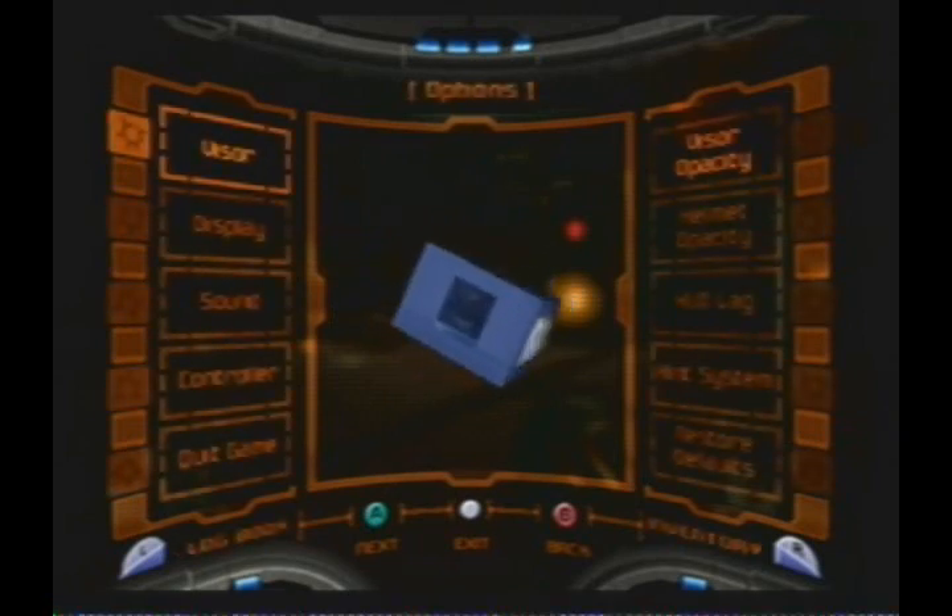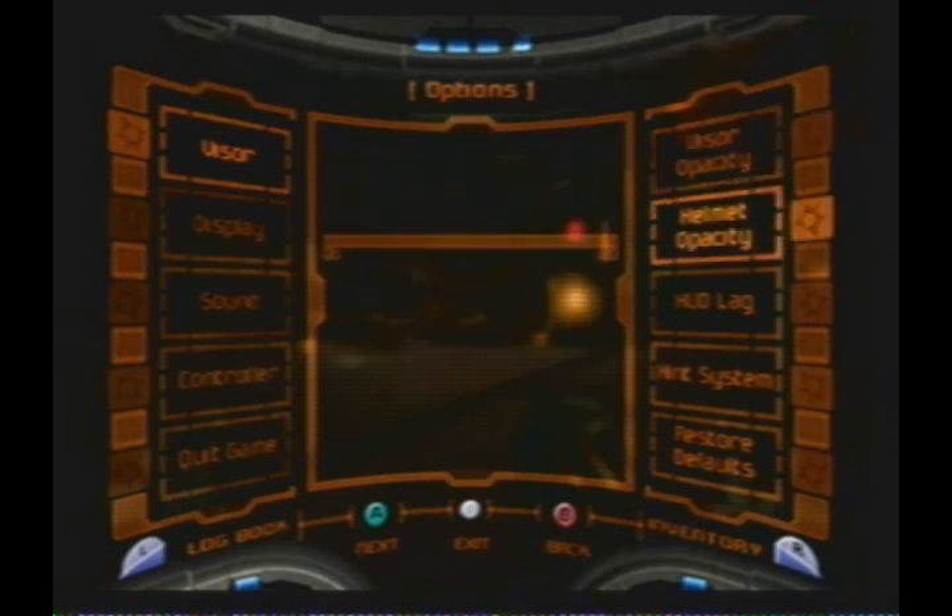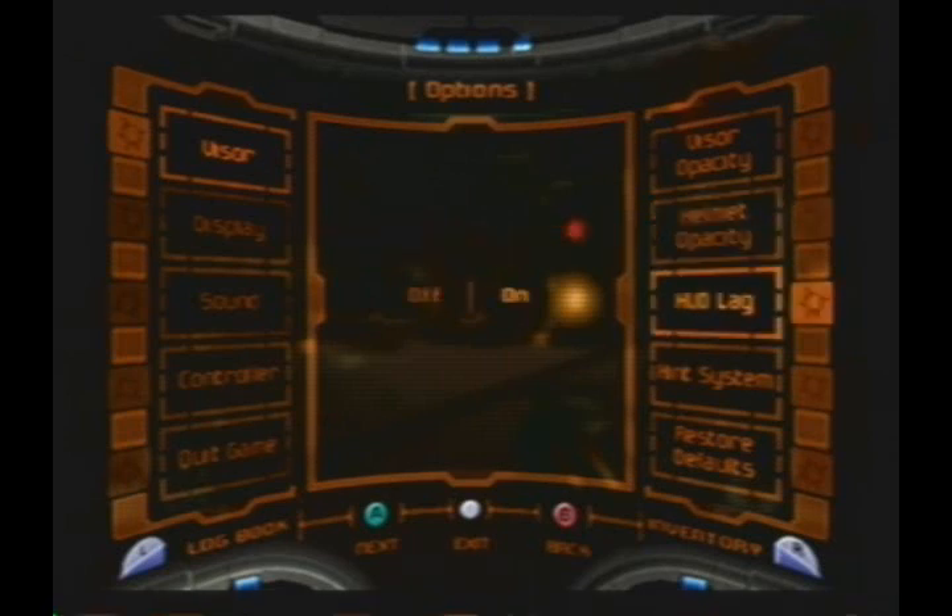Press R again to go to your options. The visor opacity basically is the HUD — the heads-up display. The helmet opacity is like the rounded parts at the top and bottom of the screen. HUD lag basically means when you turn around, the HUD will turn a little bit after you — I hate that. Hint system: off.